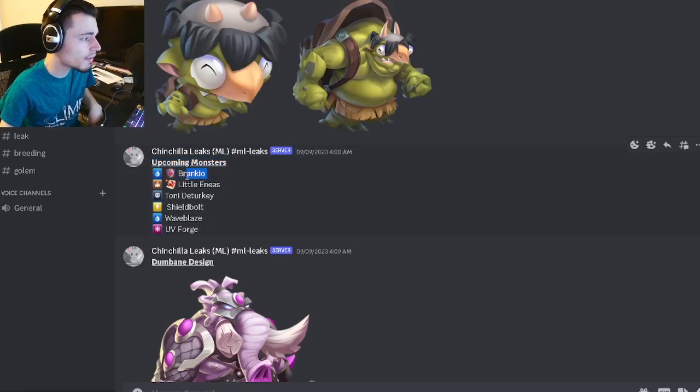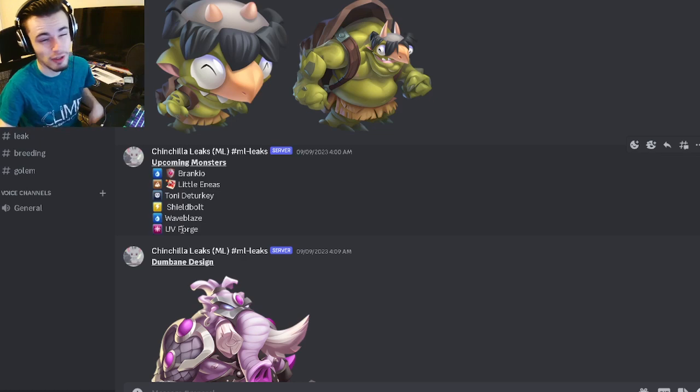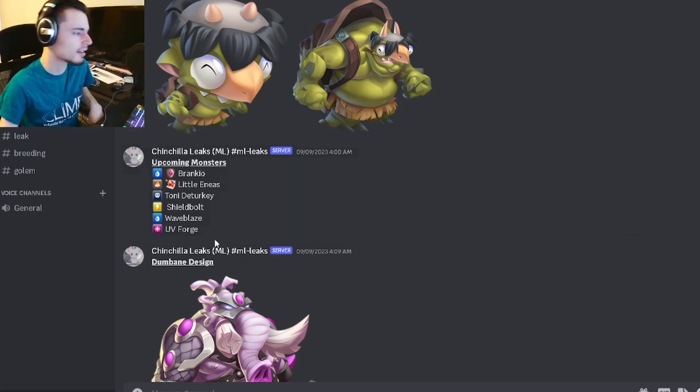We have some upcoming monster names: Branchio, which is going to be a PvP monster; Little Neas, which is going to be a bounty hunt monster; Tony de Turkey; Shield Bolt; Wave Blaze; and UV Forge. UV Forge might be another UV fusion monster — we've had two of them, so it wouldn't be that surprising if they made a third.